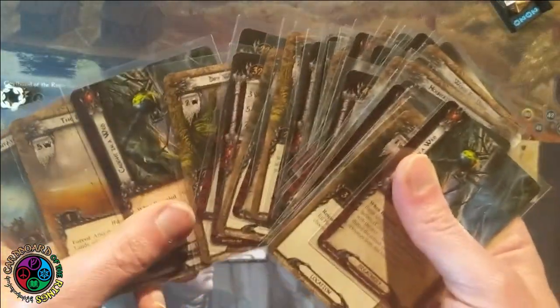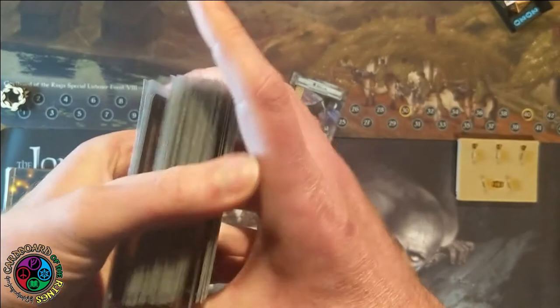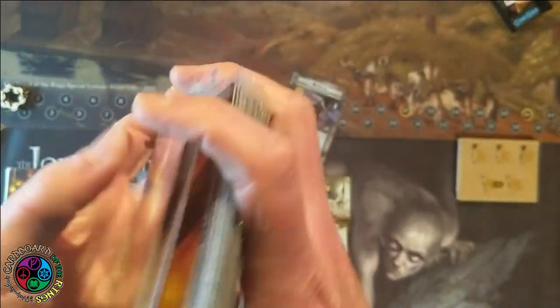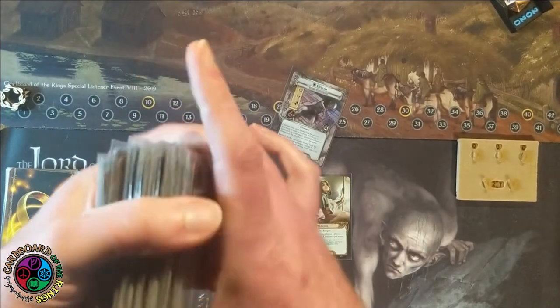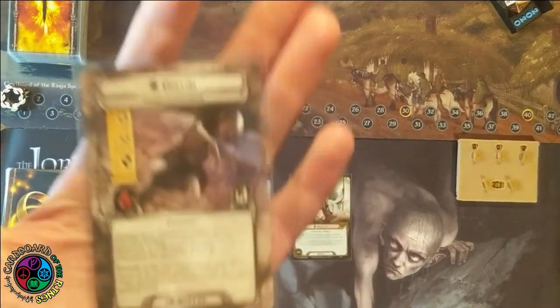I had a heck of a time trying to beat this quest with a solo deck using just cards up to this AP and a single core set. One of the main problems is I would like to have three Unexpected Courages, but I only have one because I only have one core set. Your deck is supposed to be 50 cards, so the two cards that would have been Unexpected Courage are cards I don't really even want. So instead of drawing a very useful card like Unexpected Courage, I'm drawing junk.